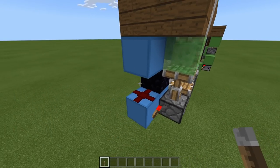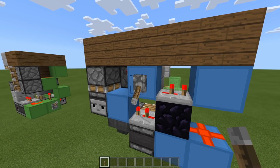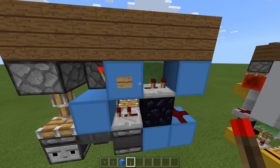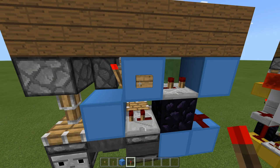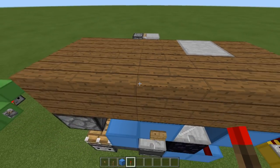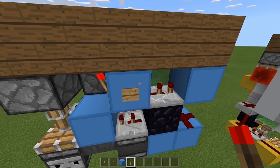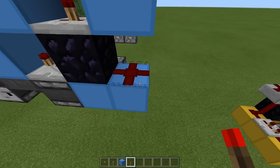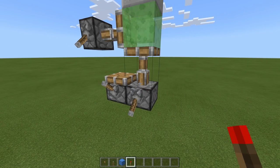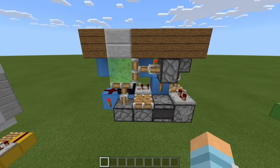That's what happens on the rising edge — when you press the button in. But on the falling edge, as that button comes back out, it obviously unpowers this block, allowing this torch to turn back on. When that torch turns on, it's going to extend this piston. At the same time, when this block gets unpowered, this repeater unpowers, unpowering this block, unpowering this dust, unpowering this block, which allows this torch to turn back on, which then extends that piston going back to normal. I think this build is easier to watch, so just watch it in slow-mo.